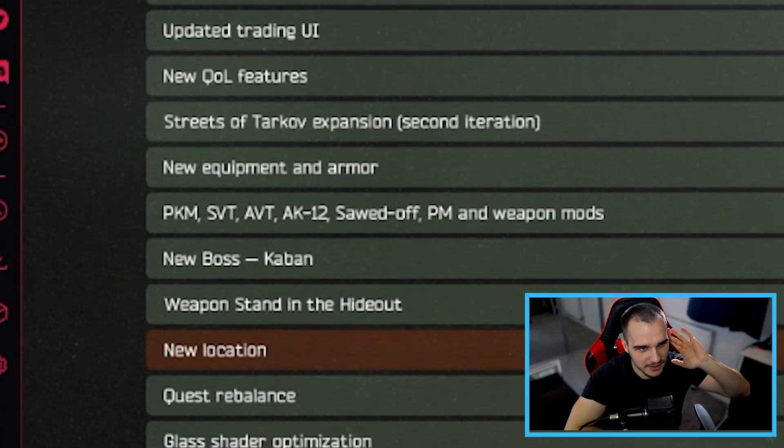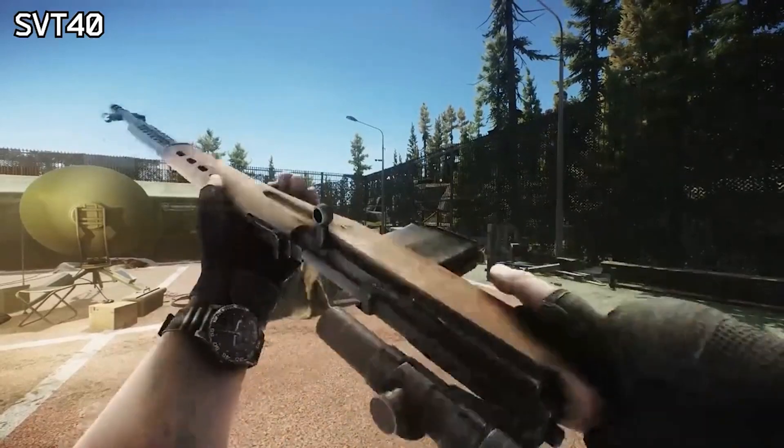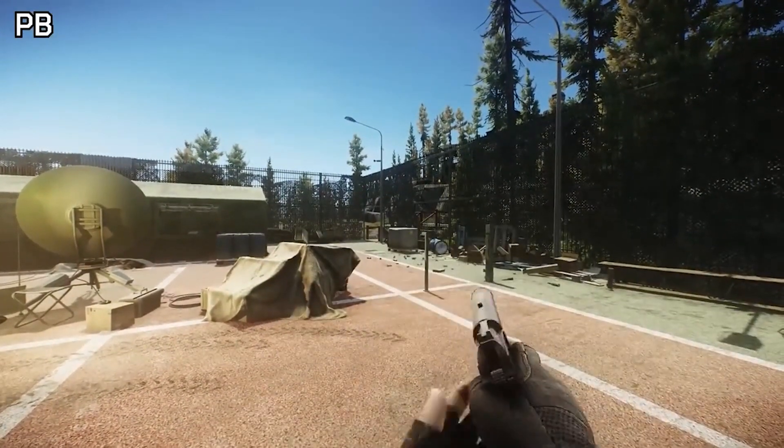New equipment and armors — we've been shown a few of those. New guns include the PKM, SVT, ABT, AK-12, Sawn-Off, and PM upgrades, because they've redone the PM pistol with a suppressed and non-suppressed version. This is the kind of stuff we get pretty much every update — new armor variations and new weapons. It'll be nice to test those out, but it's not the be-all and end-all, as Tarkov already has a massive selection.